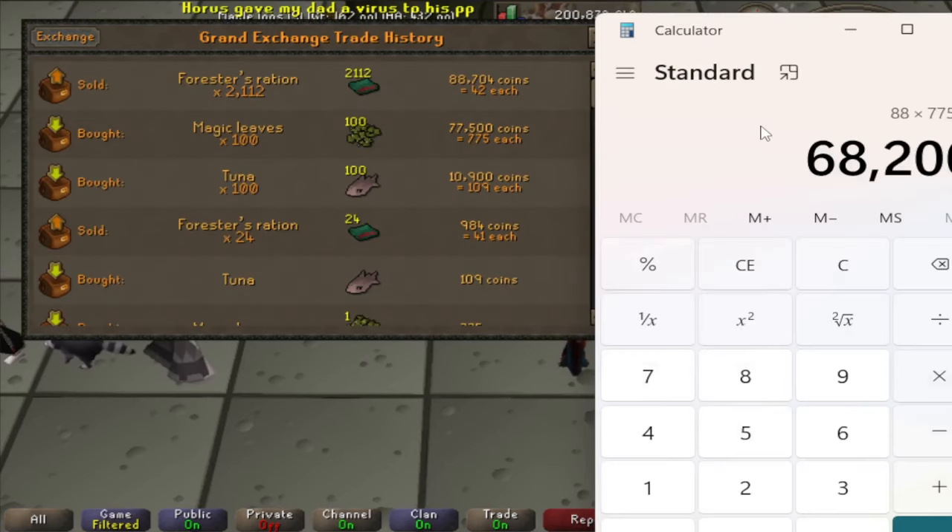Stringing maple longbows is surprisingly profitable — about 98 GP each at the time of making this video. This is less AFK, with each inventory taking only about 17 seconds. I bought 350 and set a 10-minute timer, finishing all 350 and selling them for 95,550 GP. After subtracting costs, I was left with 29,750 GP profit in 10 minutes — multiply by 6 for 178,500 GP an hour and about 121,000 fletching XP an hour.